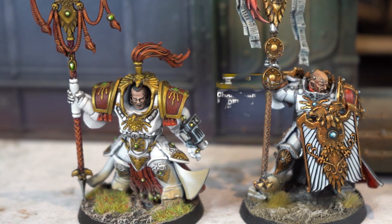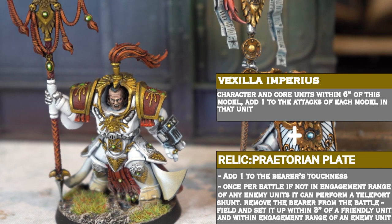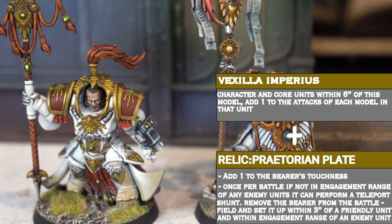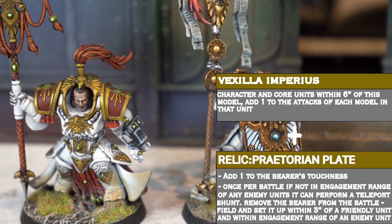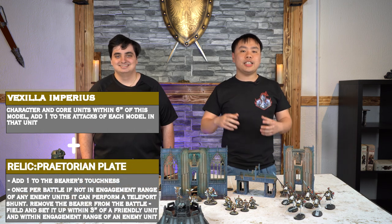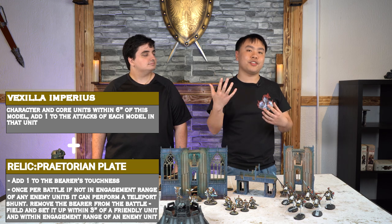If you want to do some cool teleporting shenanigans with the Terminator, take the Praetorian Plate Relic. So you want to take the Allarus Praetor, give him the Vexilla Imperatus and the Praetorian Plate Relic. The Praetorian Plate Relic allows this model, once per battle, to teleport into engagement range within three inches of an allied unit at least. And anything within his 6-inch aura will get plus one attack. This only applies to core and character models. You can do this while there's ongoing combat, to keep your opponent surprised and off his toes — he's fighting a five-man Custodian squad, now he has to deal with the Praetor there, giving those units an extra five attacks.